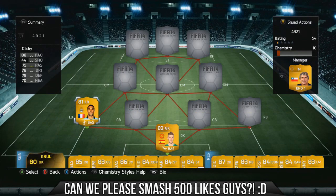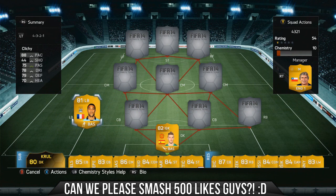He helps bring the team together nicely as well. At left back we have Clichy — 88 pace, 75 passing, 78 dribbling, 79 defending. A really quick, really solid defender. His work rates are high attacking, medium defensive, so he does get up the pitch but also does his defensive duties.